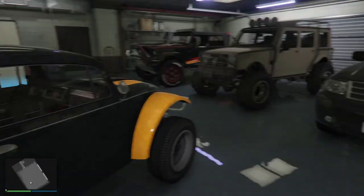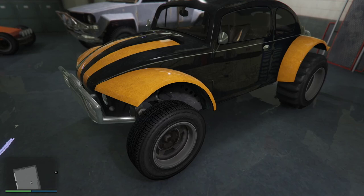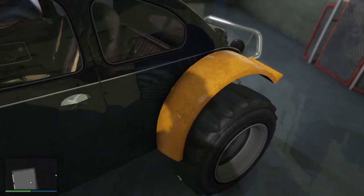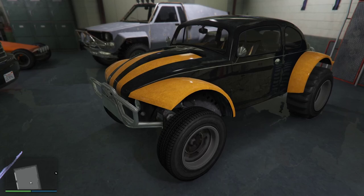Then we have the BF Injection. I really like the Injection — it's one of my favorite off-road kind of cars. This has the old style off-road tires in the back because it's the true mud-flap build. I'm going to hang on to that one; I'm quite fond of it.